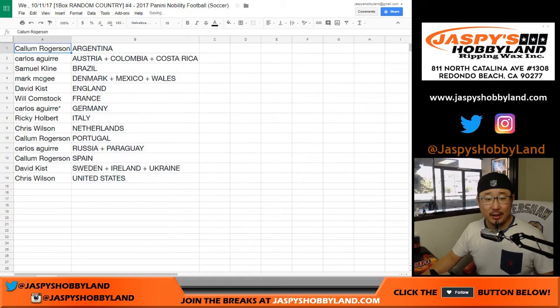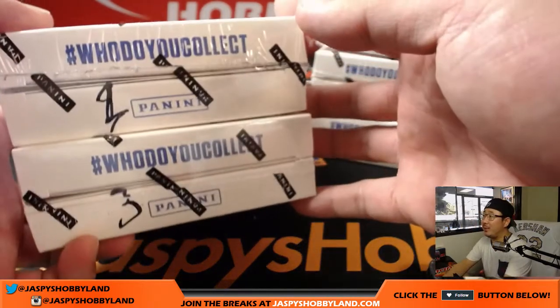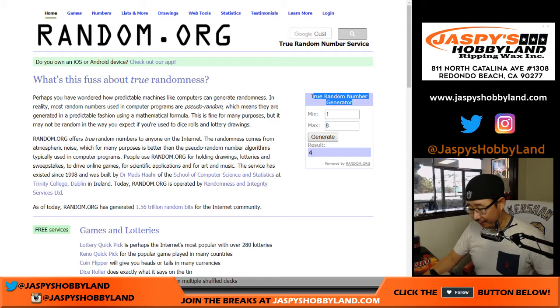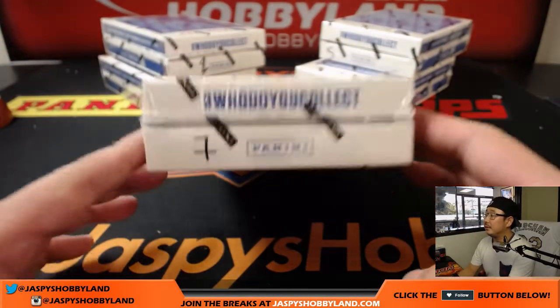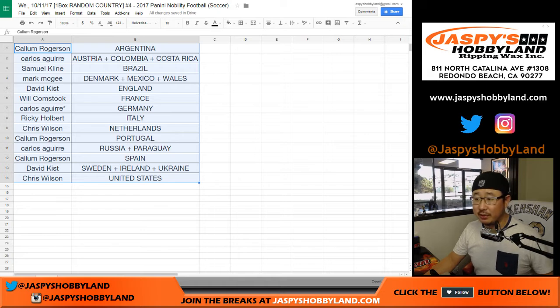So there we go — let's alphabetize the country list. I don't think there's going to be any trades; I rarely see trades in these one-box breaks. But while people are thinking about it, we're going to generate a number. Two, three, five, seven, and eight are the numbers that are left. Let's go to random.org and use the true random number generator. We need to generate a number until we get a box that's available. Four — we've done four already. Six — we've done six. Seven — we've not done seven. Lucky seven! Trade window closed.